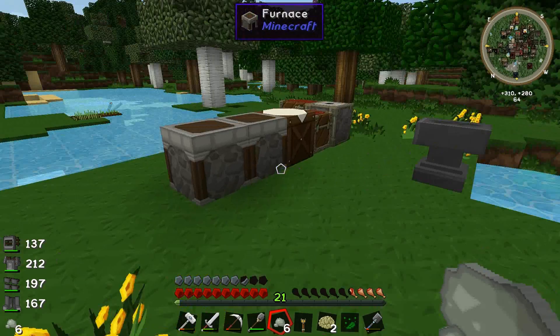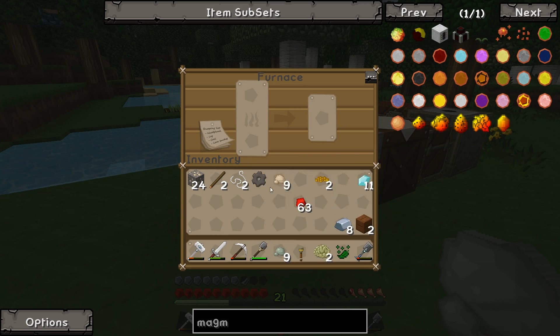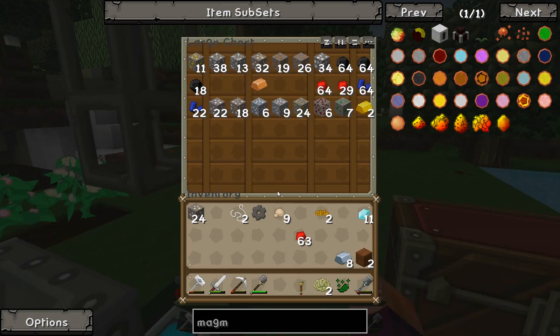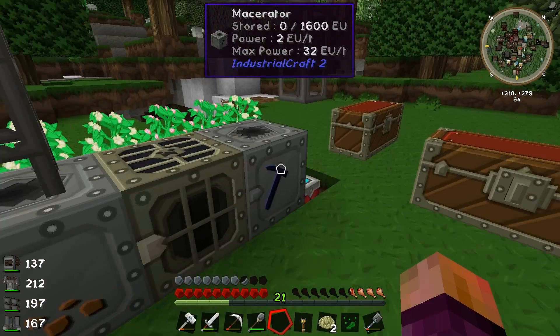Do we have enough? Yeah, so once this is finished we should have enough to start making some Invar stuff. I'll throw this in here. And do we have any coal? I'll put some sticks in for now, but I do think we have quite a bit of coal. Yeah, look at this. We'll organize this a little bit. Let's throw this in here and that should be good to go.